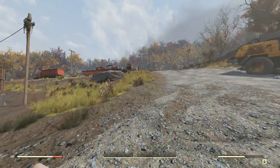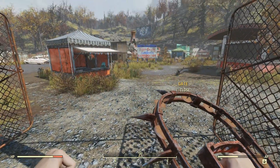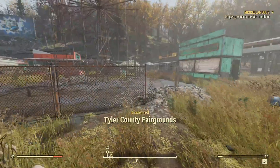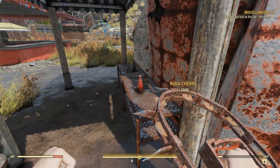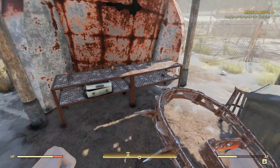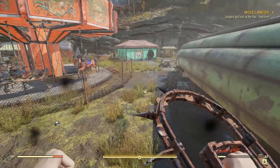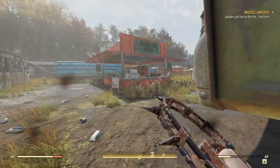We're in Tyler County now — it wants me to clear out the Dirt Track, but I actually want to go to the fairground because it has scorched, which are some of our favorite enemies. We might be able to find Jangles who gives caps and experience. Plus, look at this — there's toilets! Toilets are the best. There are already dead ghouls here so let's not worry about this place. The fairground is literally over the road. Jangles got lost at the fair — we'll totally go find him.